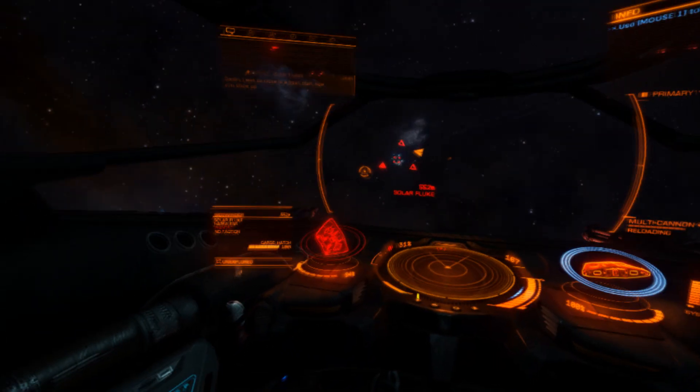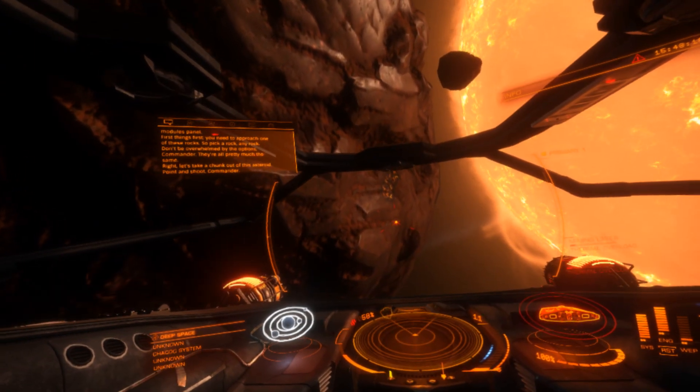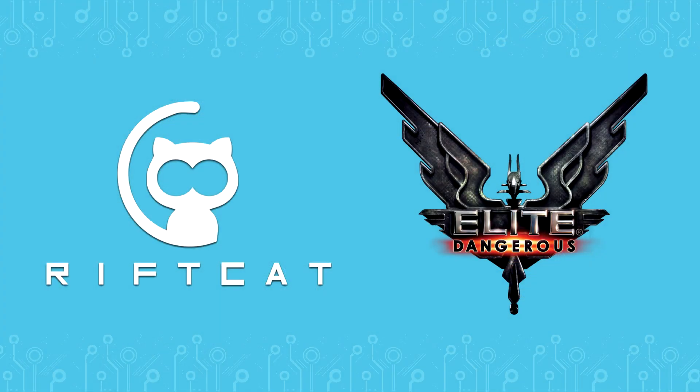If you see a notable FPS drop, reduce Render Scale. Elite Dangerous is now ready to be played in VR. You can now explore a vast galaxy and choose your own destiny. You can control the game in a traditional way — your head movements will let you look around your spaceship. Have fun with Elite Dangerous, and subscribe to our channel for more RiftCat and V-Ridge tutorials.